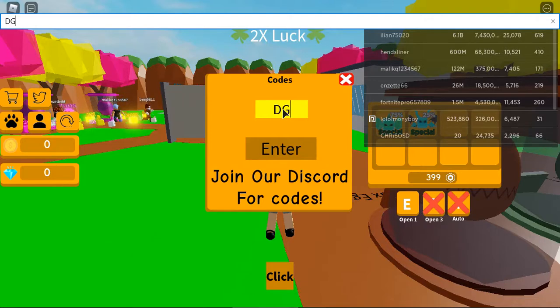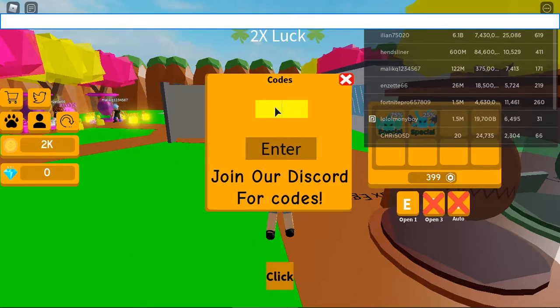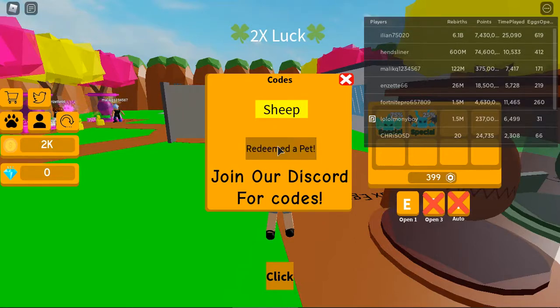Our first one is going to be this. Now enter — redeemed points, we got 2k points. Then the next one is sheep. Now enter — redeemed pets.